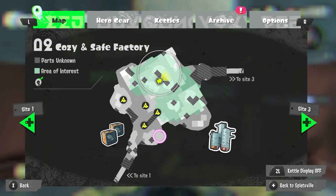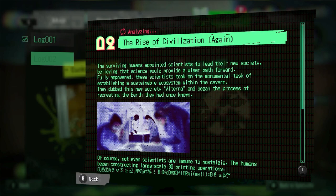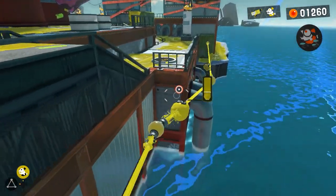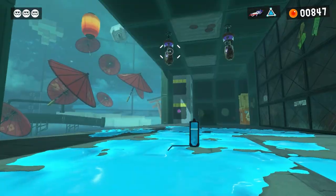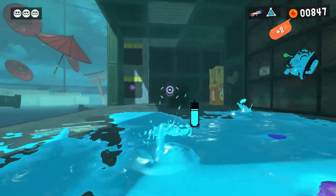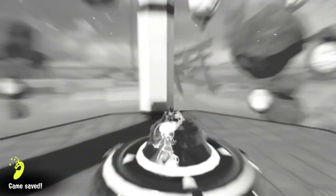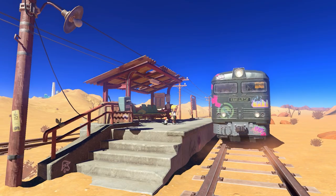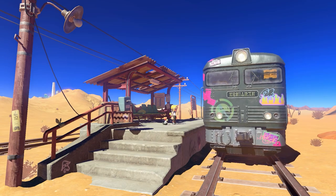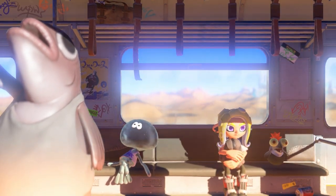Finishing levels also unscrambles bits of truly juicy Splatoon backstory, so there's strong incentive to tackle every level to read it all. While Alterna feels like a believable part of the Splatoon world, the individual levels still feel mostly like abstract challenge courses with floating platforms that are more about mechanical design than fleshing out spaces to explore. There's nothing wrong with the approach, but every now and then, moments like the game's intro out in the Splatlands tease a much broader world that's just begging to be explored.